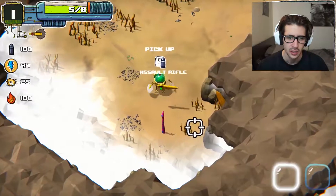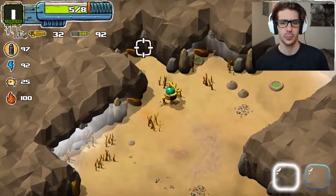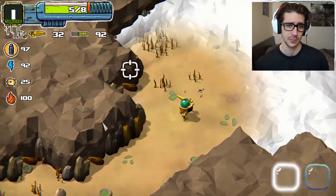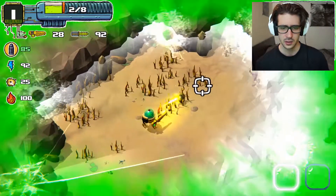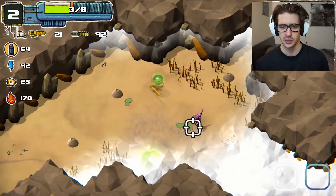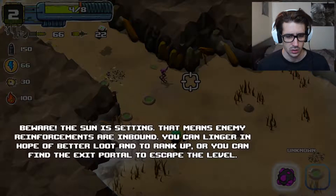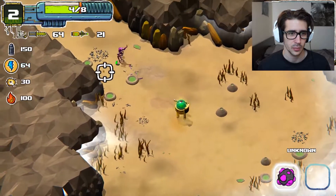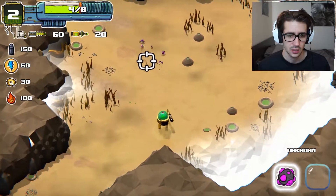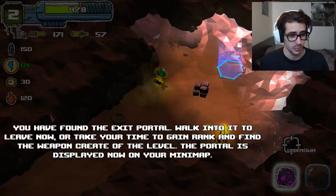Saw rifle — I can grab it. This uses energy. Can I change the ammo per weapon, or does every weapon just have its own type of ammo? The trailer had a bunch of stuff flying around — explosions, guns, and bombs. I need some more action. Beware — the sun is setting, that means enemy reinforcements are inbound. You can linger in hope of better loot and to rank up, or you can find the exit portal and escape the level. I'm going to keep going because I can level up one more. You have found the exit portal — walk into it to leave now, or take your time to gain rank and find the weapon crate of the level. The portal is displayed on your minimap.